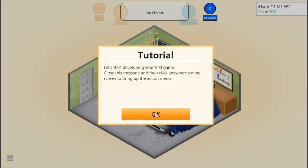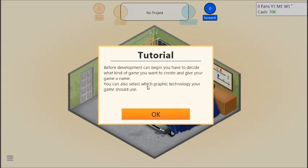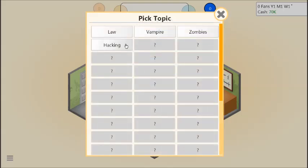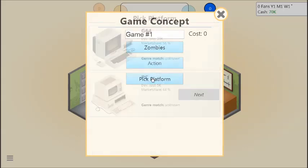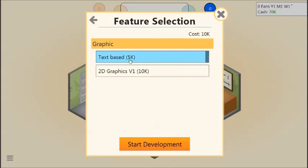Let's develop a new game. Before development can begin, you have to decide what kind of game you want to create and give your game a name. You can also select which graphic technology your game should use. Your options are initially limited, but once you have a bit of experience, you'll be able to unlock new options. Let's pick Zombies as the topic — it's going to be an action game on the PC. Let's call it Zombies 8... Zombies Ate My Homework. It's going to be 2D graphics V1.